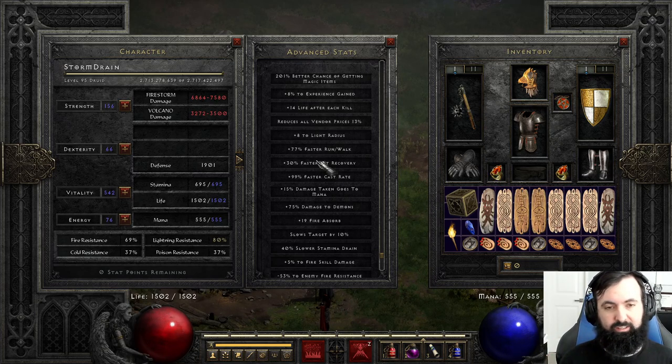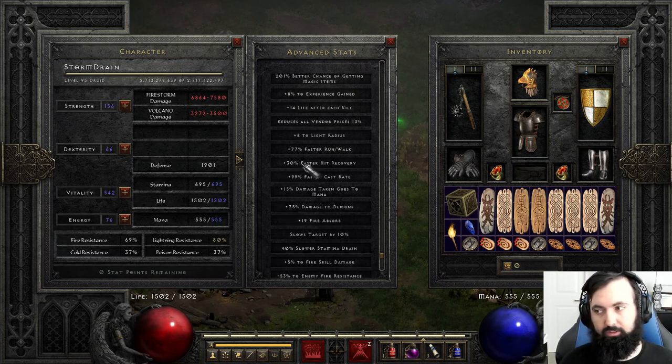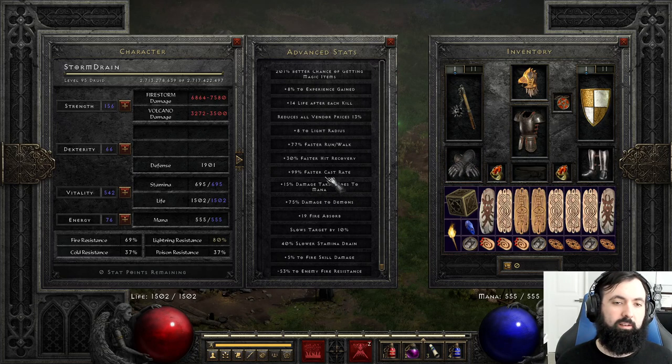You're going to want at least to hit the 29% faster hit recovery breakpoint on a Druid if you can. Since you're going to be teleporting — especially jumping into monsters — Druids don't have the best hit recovery frames, so you've got to make sure you can get out if you teleport into something bad. You can hit the 163% faster cast rate breakpoint, or the 99% faster cast rate breakpoint. It is on my written Maxwell guide. You really want to try to hit 99 FCR if you can.